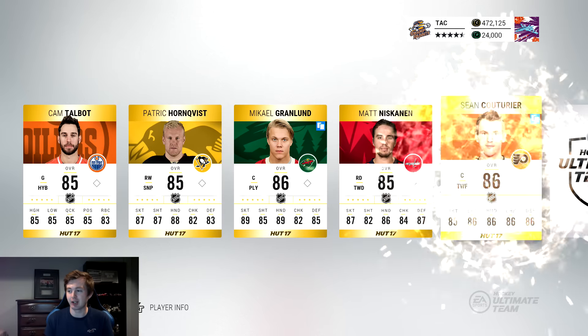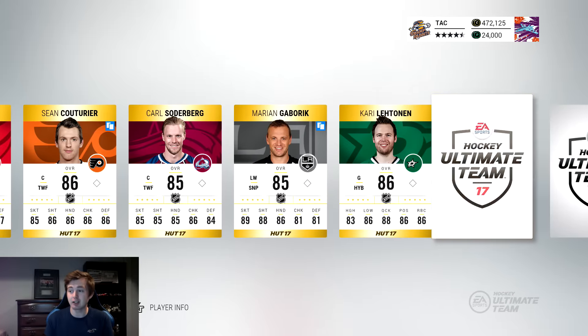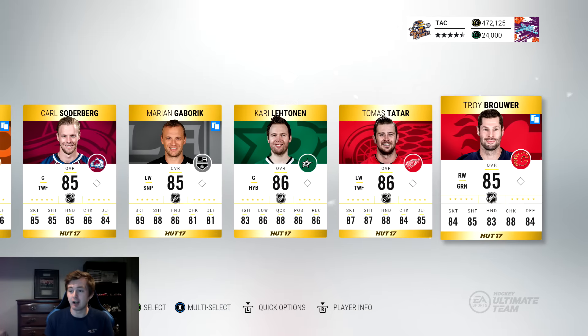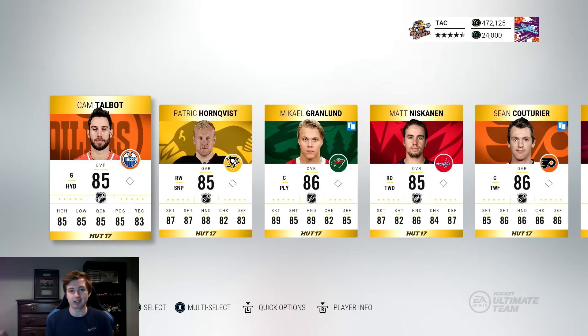First pack here — we have an 86 Cranlin as our best card so far. We'd love to at least see like an 87 here or something to get us going. So that's a rough pack — 85s and 86s, pretty much all quick sell.